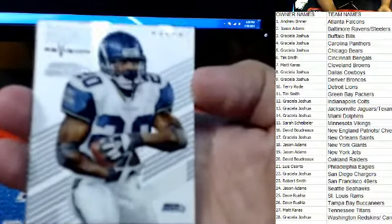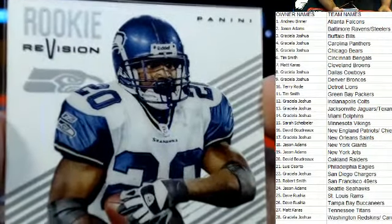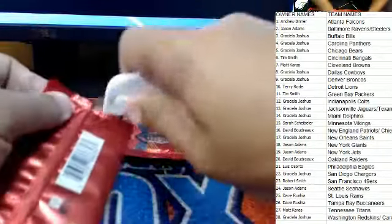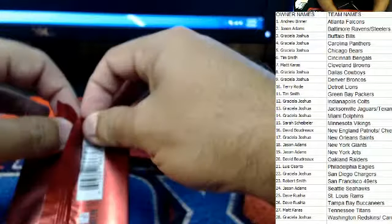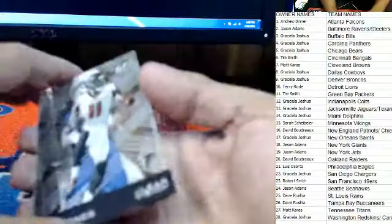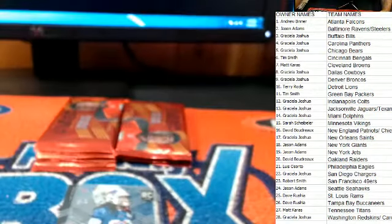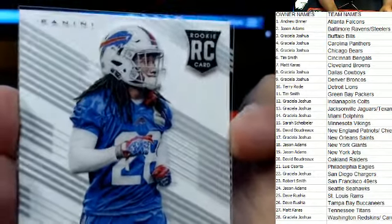Last one out — Justin Forsett, Seattle Seahawks. Jason A., that one's coming out to you. The Lawrence Taylor card was kind of nice, wasn't it? Next out — Andrew B., Atlanta Falcons, Julio Jones. Here comes another rookie card — Ronald Darby for the Buffalo Bills. Graciela, another shot for you.